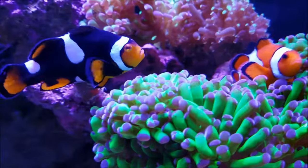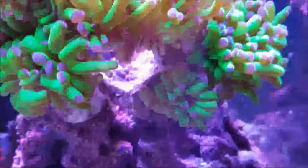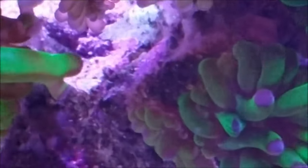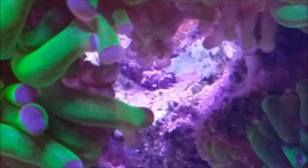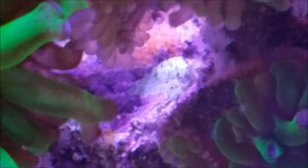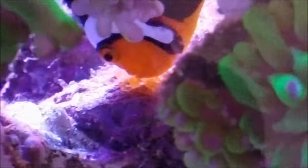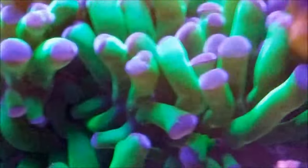The clownfish is doing really well — you can see right back there that pale spot in the center is her clutch of eggs. She's taking care of them and they were just laid because they're a bright orange. They'll go from bright orange to black, then black with a silver tip — the silver tip is the eyes of the babies, and that's when you know they're going to hatch soon. This is a weekly occurrence.